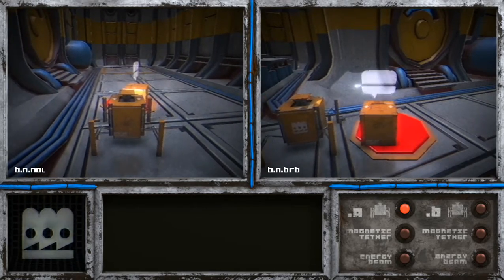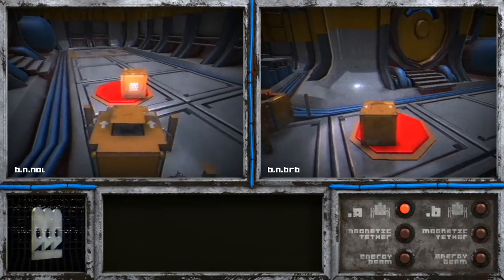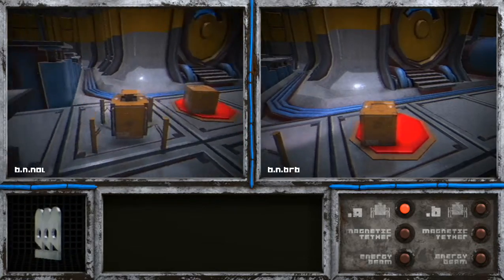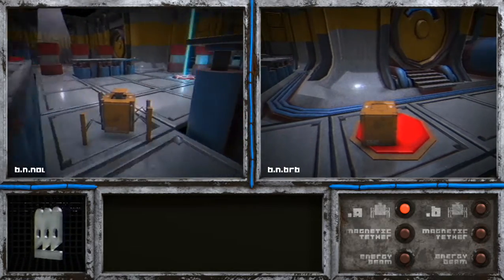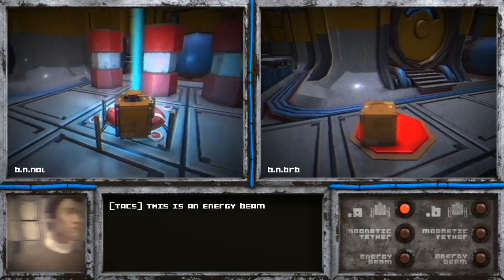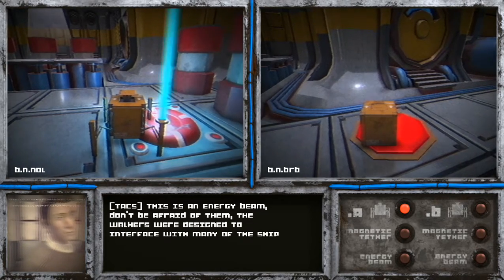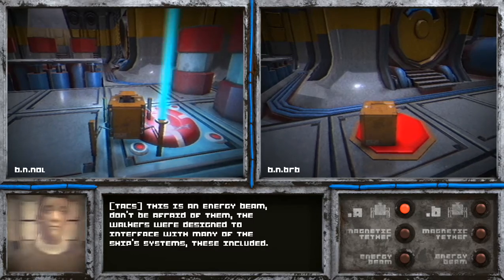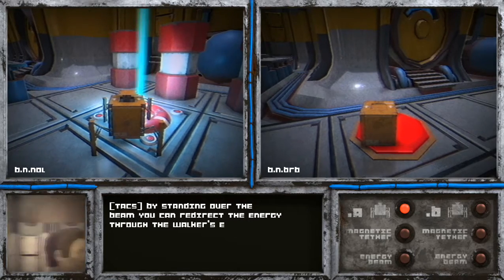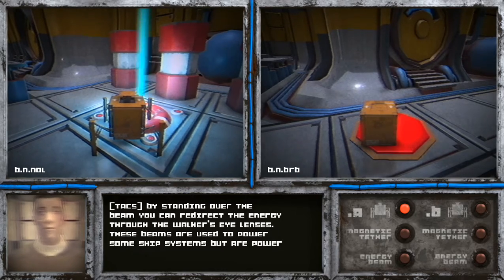Hey, how are you? How are you, little walker? You're looking mighty good. That's something nobody wants to see. What is this? Now this is an energy beam — don't be afraid of them. The walkers were designed to interface with many of the ship's systems, these included. By standing over the beam, you can redirect the energy through the walker's eye lenses. These beams are used to power some ship's systems, but they're powerful enough to destroy others.